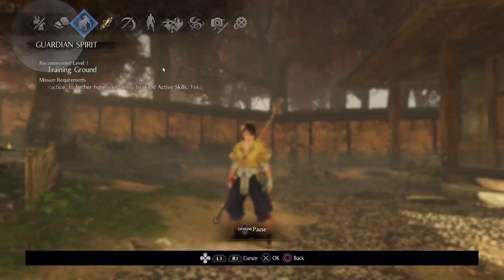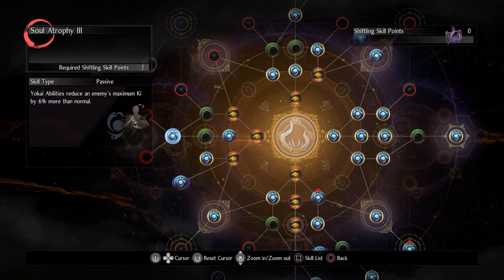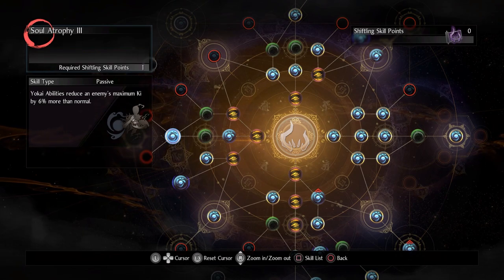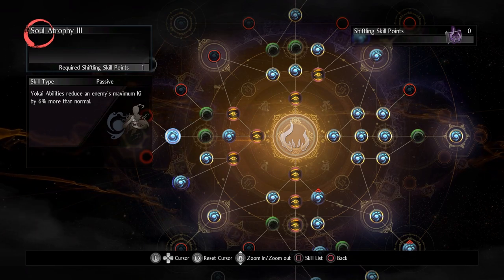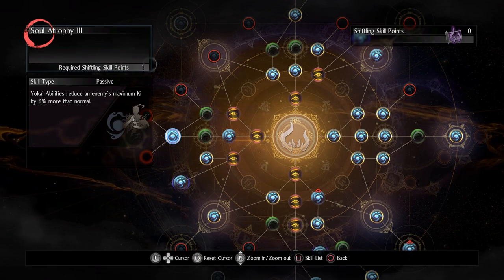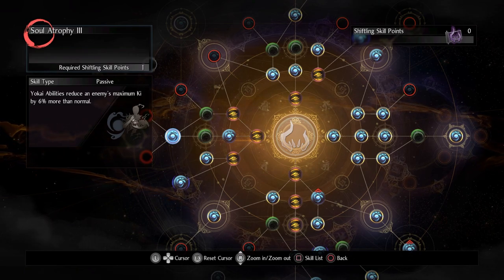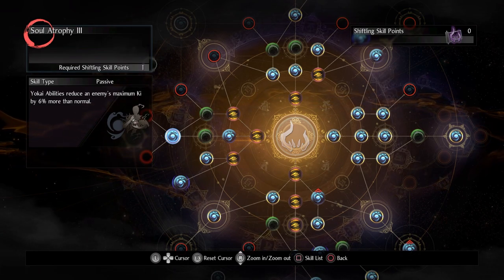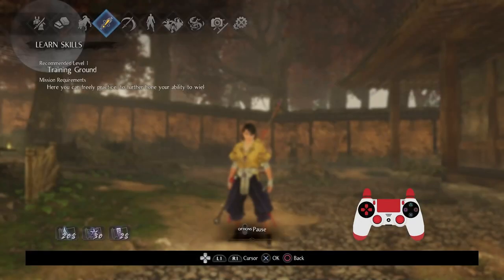Certain pairings of guardian spirits — usually if they're lore-based — have some unique properties, so just something to know. Other sources of max yokai ability ki damage include soul atrophy, which you can get in the skill tree — yokai abilities reduce an enemy's ki by 6% more than normal. There is a clan that can boost max yokai ability ki damage, I think it's Hachisuka clan or something, and then you can get max yokai ability ki on your soul core. So this is definitely a premium stat.